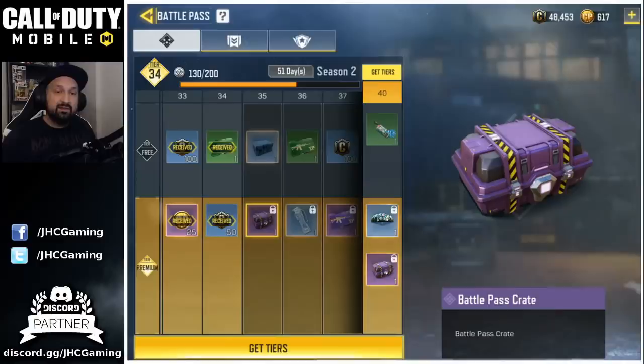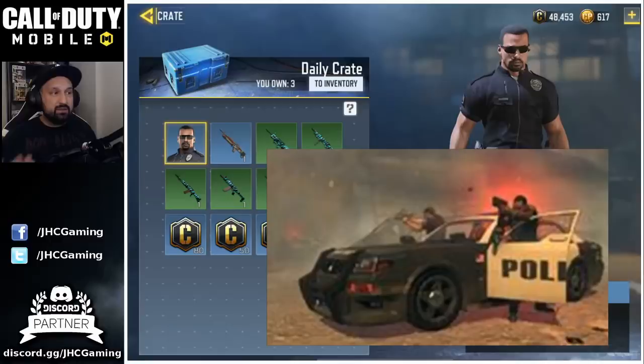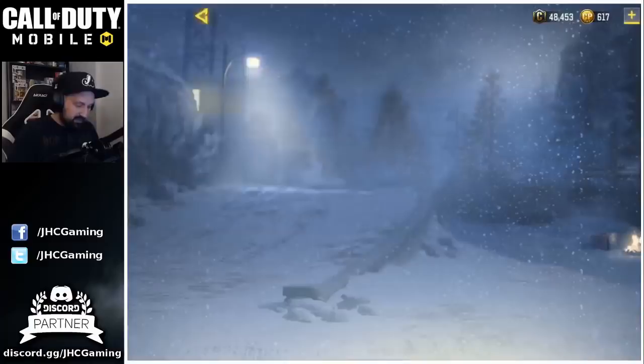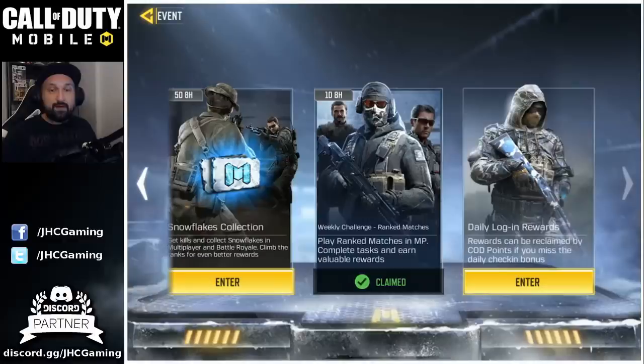We also got another blue crate on the free-to-play battle pass — if you check the top row you'll get blue crates called daily crates once in a while. That gives us our next character: the police officer. I think this police officer is from the Black Ops 2 LAPD squad — it looks like the same uniform with the shoulders and badge, though I'm not 100% sure. The odds are 0.5%, meaning you probably need to open around 200 of these crates. You can buy one per day for 40 COD points from the crate section in the store, but you can only buy one — you can't just buy tons at once.